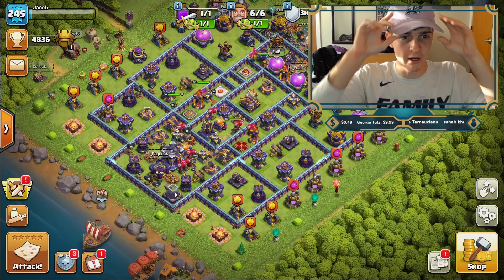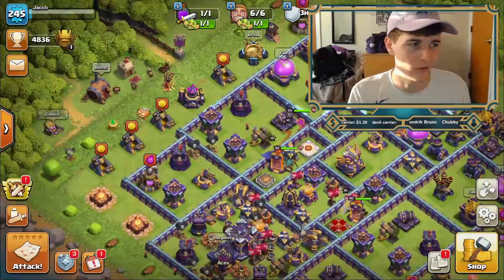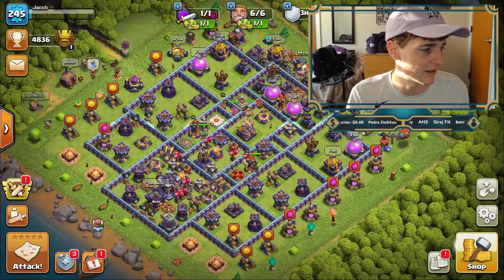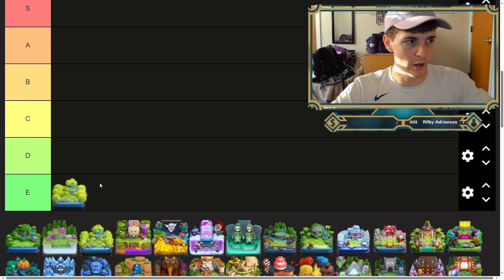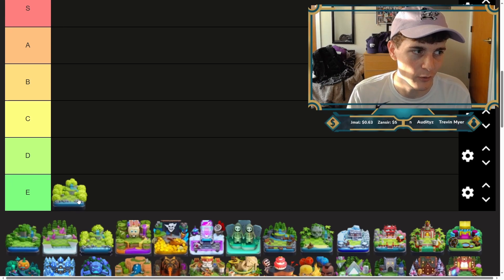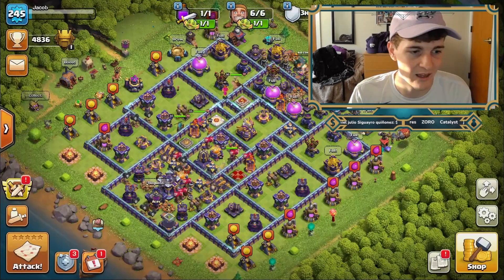To start us off, the first one we are ranking is just the base scenery. You're looking at it, you all know what it looks like — it's fine, but at the end of the day it's not going any higher than E tier. You can yell about nostalgia, but if you pay money it's going to get you a better skin. It's just bland, so we're going E tier. Next is the jungle scenery.